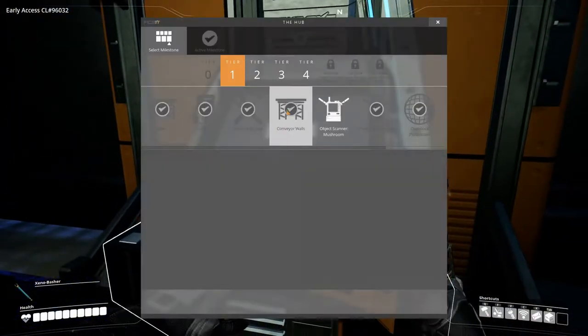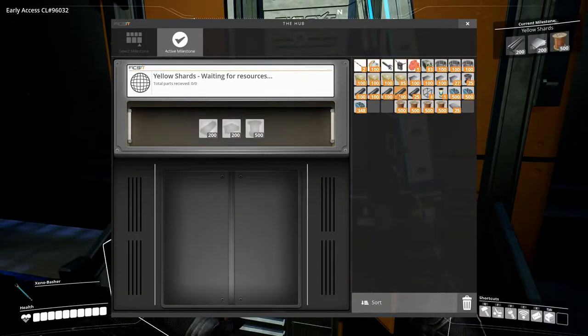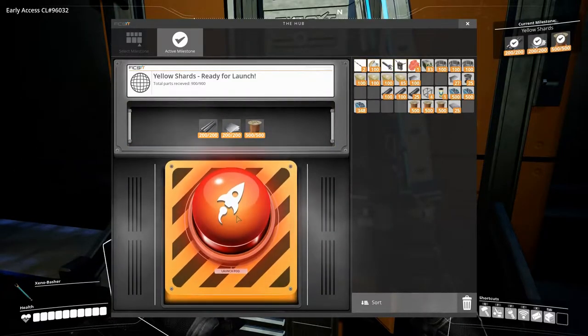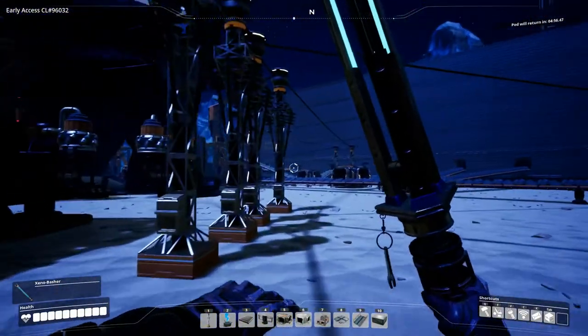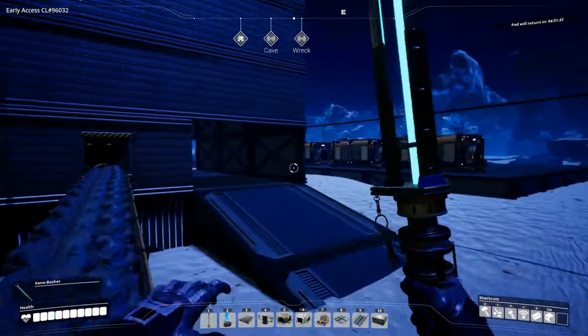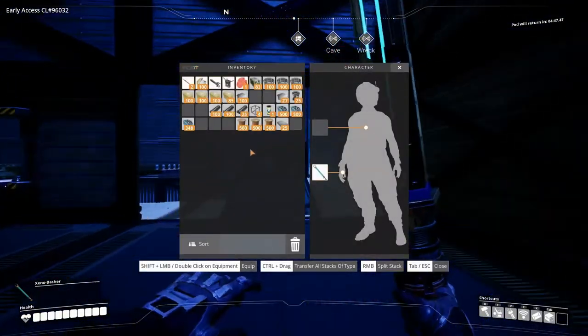All right, so he's back — let's do yellow shards. The rods, the iron plate, and the wire. Launch the pod — and that'll take five minutes. Why did I get upgraded? Did I get more inventory or something? How did I get upgraded? I don't see anything new in there.